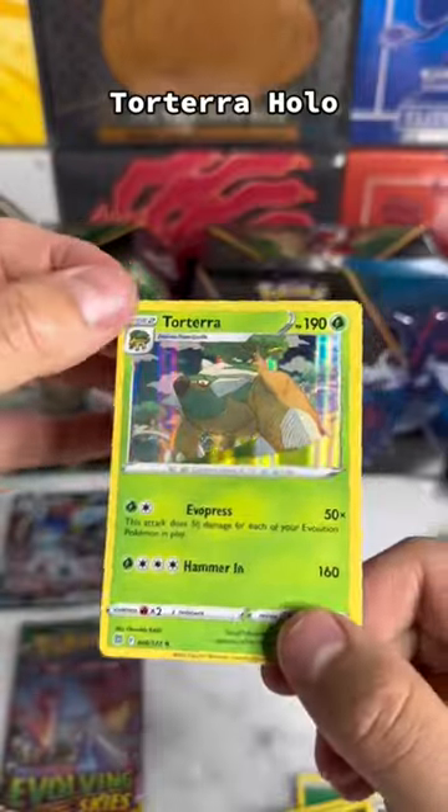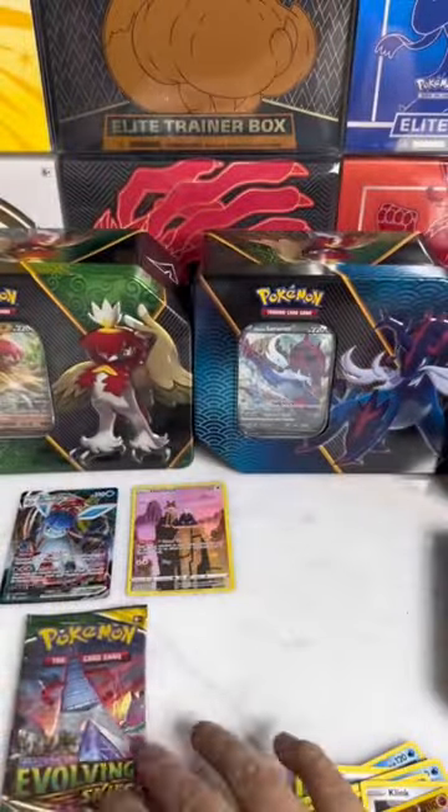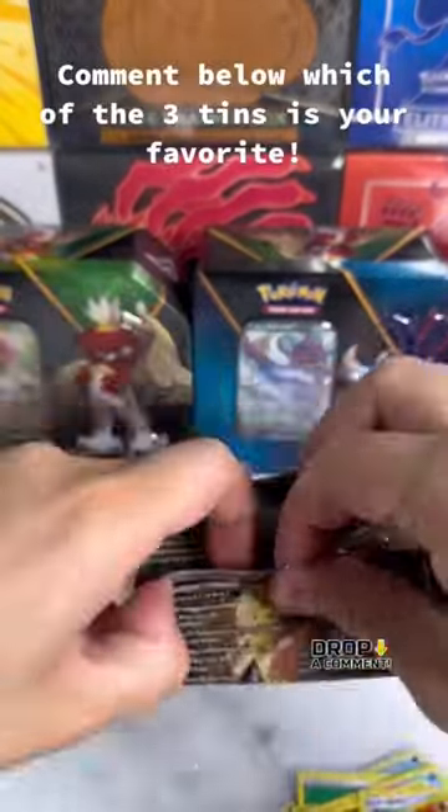And we pull a Holographic Torterra. Comment below what's your favorite Diversion Power Tim.